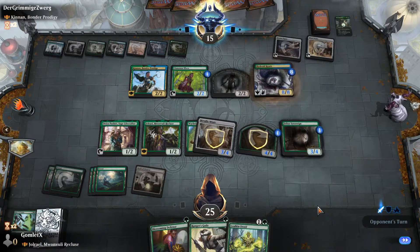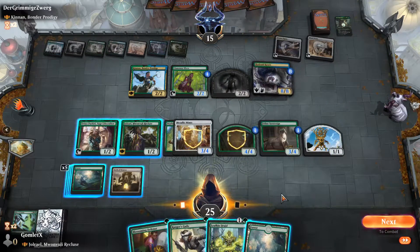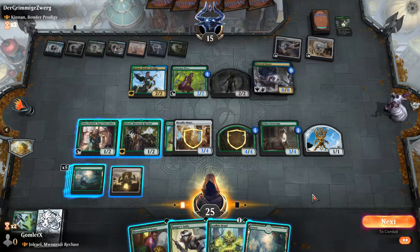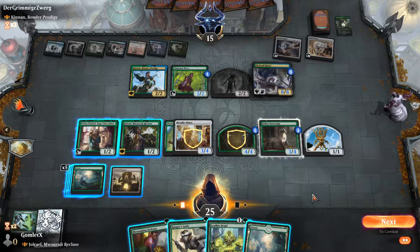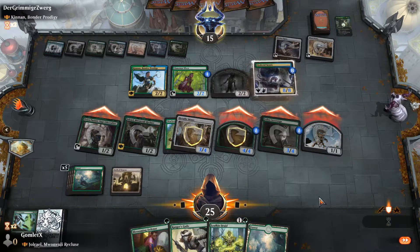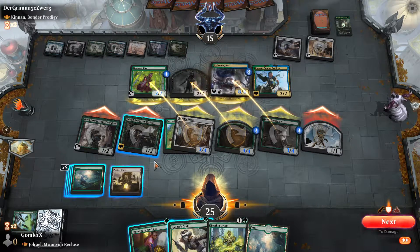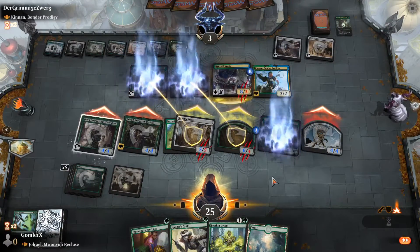They've got seven different lands out for their Field of the Dead, so any kind of ramp would be really scary. Luckily it's just a Hydroid Krasis — they're drawing a lot of cards and gaining a lot of life off of it, but my field is going to get scary quickly. I can turn everything to 4/4 until end of turn, giving me six attackers versus their four blockers. Two hit them no matter what for four apiece, putting them to eight. I'm just going in. We end up doing 12 damage and they're down to three, not blocking Jolrael — so I won't even have to recast her.